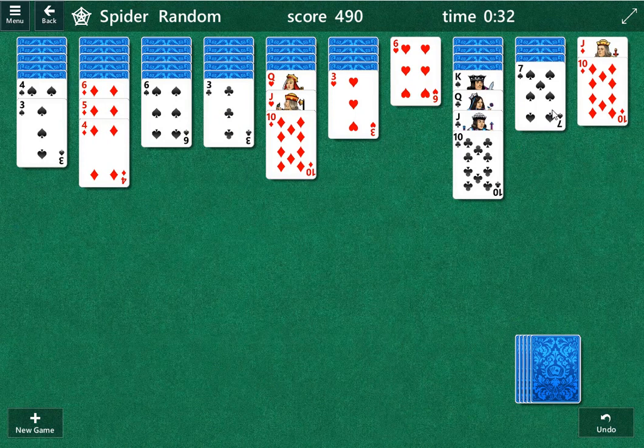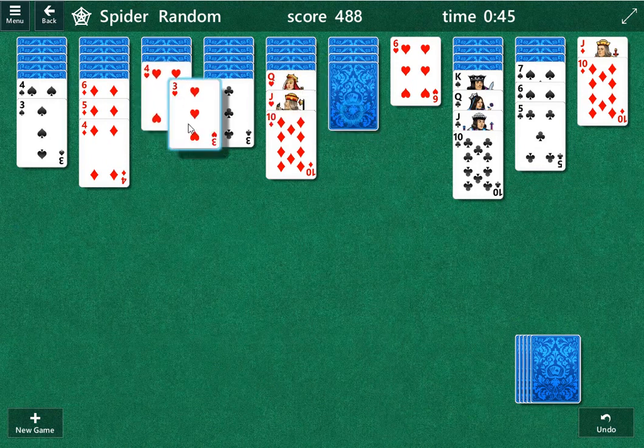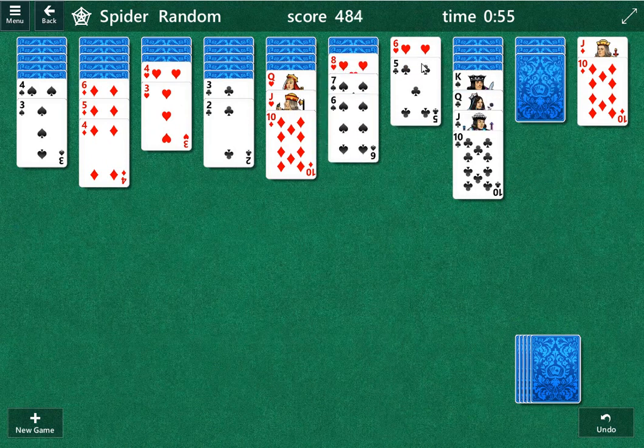Let's see what's under here. Basically, what you want to do is you want to open up the columns first, and then try to figure out a way to consolidate a lot of different options here. Obviously, you'd like to have the same suits together, but that's not always the case. We're going to shift this over here.